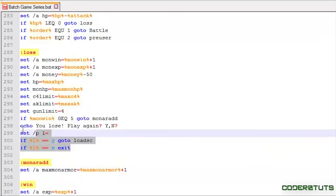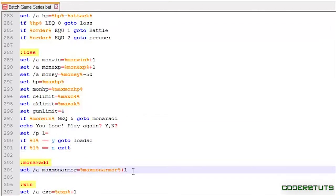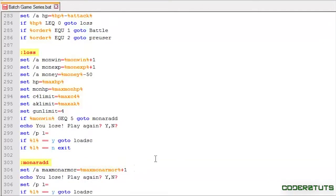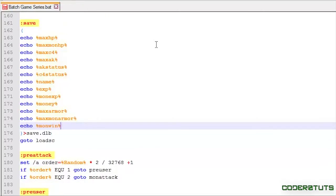Then copy and paste that. Another important issue is saving our variables: mon_win, max_mon_armor, and max_armor. I'm going to cut the video here because I'm pretty sure you guys know how to save variables by now. Okay, I'm back — we've added the save/load functionality to our three variables.